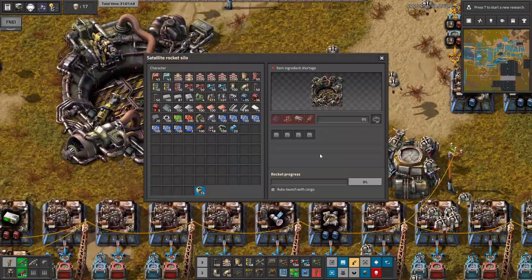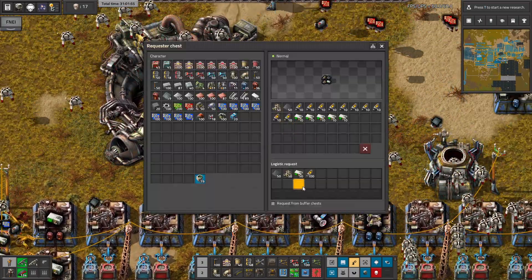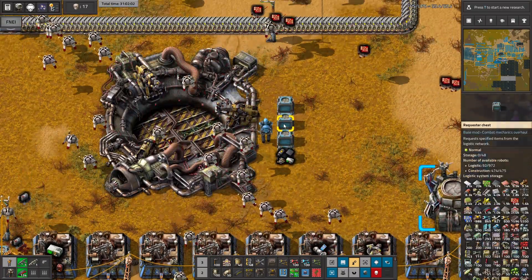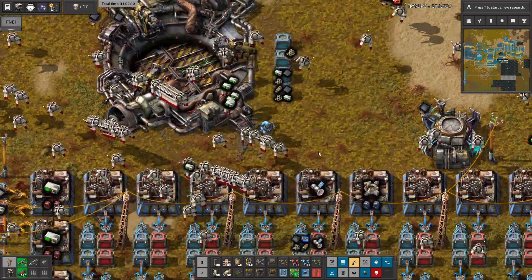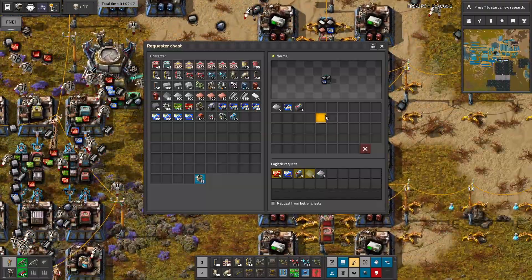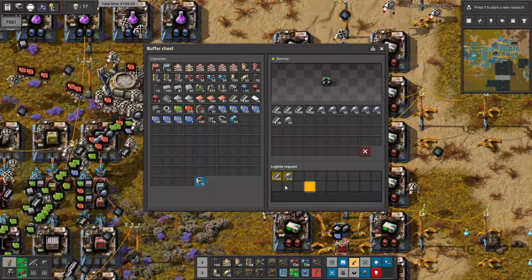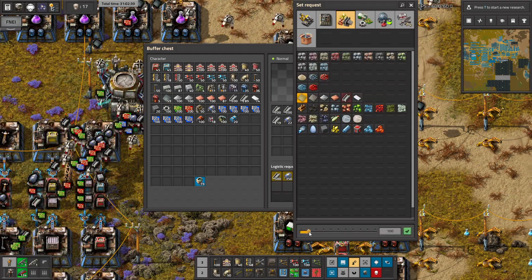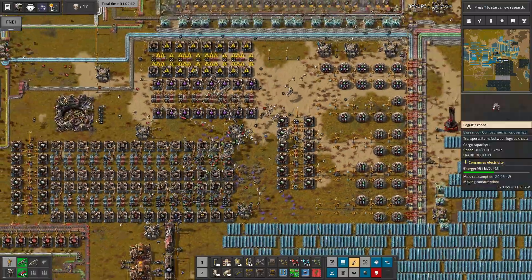Let's see what we need for the rocket. We already have the satellite — that's good. And here we are missing... what are we missing? We're missing nothing. Let's see. No, we are missing the rocket control units. So let's see how the crafting is going. The crafting is going pretty good, but we are missing glass. So maybe we're gonna make some buffer request for the glass — let's make that 400. And it's slowly going. That's cool.